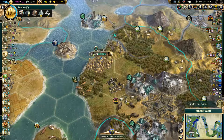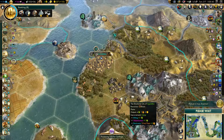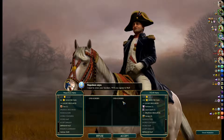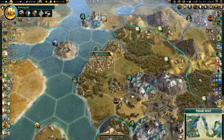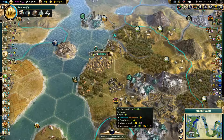Agaidika just finished building a library. Let's have you build the arena — we need some additional happiness, because we did just take a couple of cities, one of which we annexed so that we can get that Citadel in the proper position.